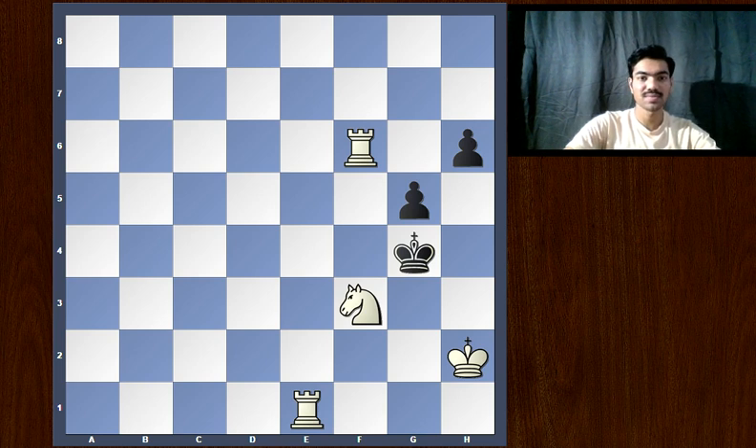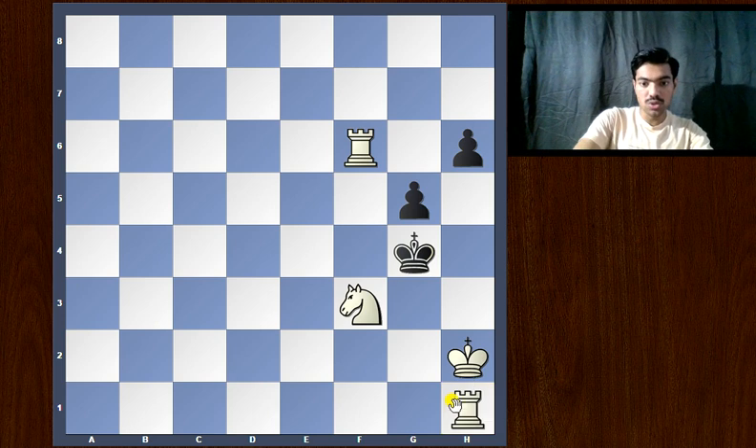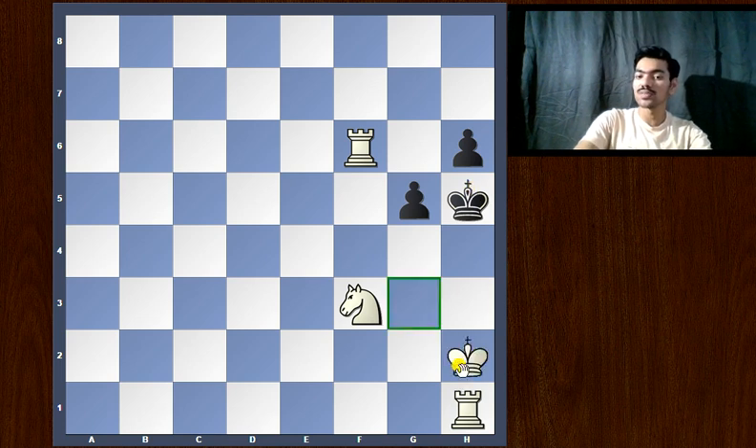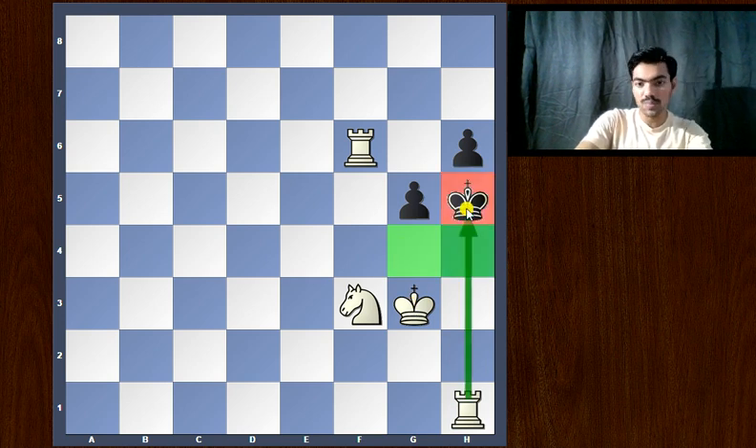So I hope you guys came up with the correct move — it's particularly pretty. White should play rook to h1, hiding the rook behind the king. What's the point behind this? Basically, black has two options. He can move his king to h5, which was a problem in most of the other lines, but here it's not a problem, because now we have a very nice move: king to g3. The king covers the squares, and there comes a check from the rook — that's a very pretty checkmate.